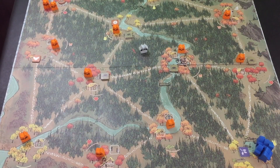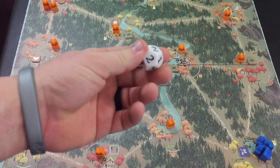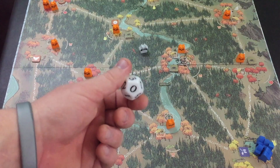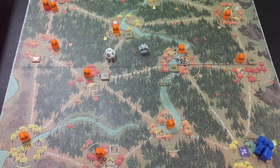The board is completely set up. The last thing I'm going to do is figure out who's going to go first. We'll say 0 is Marquis, 1 is Eyrie, 2 is Woodland Alliance — which is me — and the Robot Raccoon will be 3. We rolled a 2, so I get to go first.